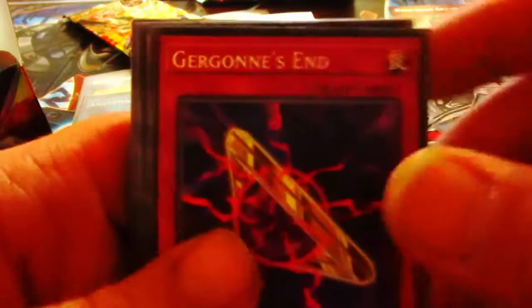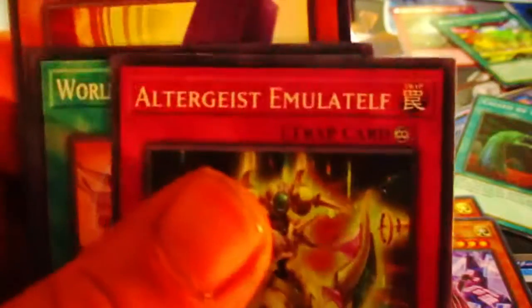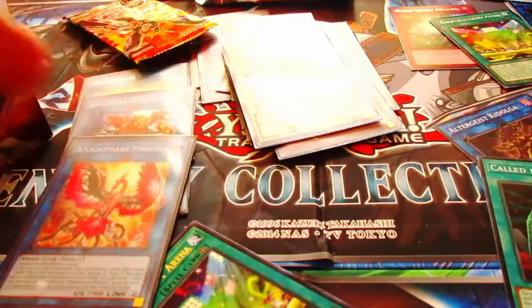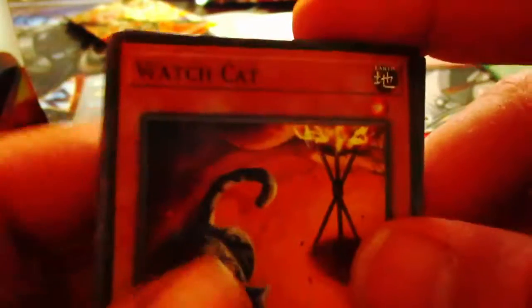I'm waiting for my secret and my last ultra, so let's see what we get. Elemental Saber — oh, another ultra! I got the two I needed. I'm still waiting for my Multi-Faker though — I need Multi-Faker. Looks like I'm going to have to buy my Multi-Faker. I might buy a few more boxes, and then after I open all the boxes I want, maybe I'll buy it. I have this feeling I'm not going to pull it in this box — I may pull it in Unicorn, which is good.